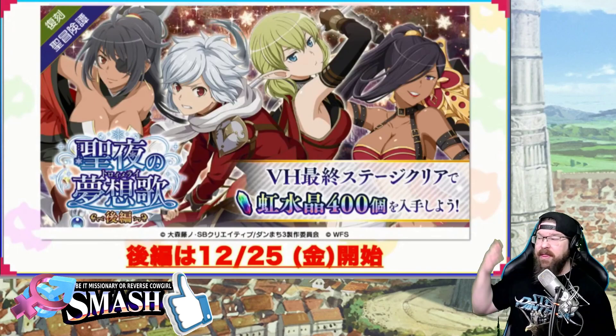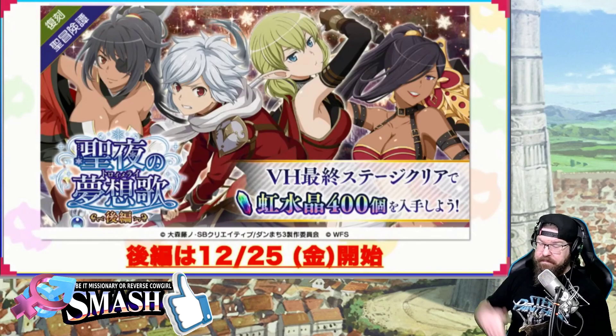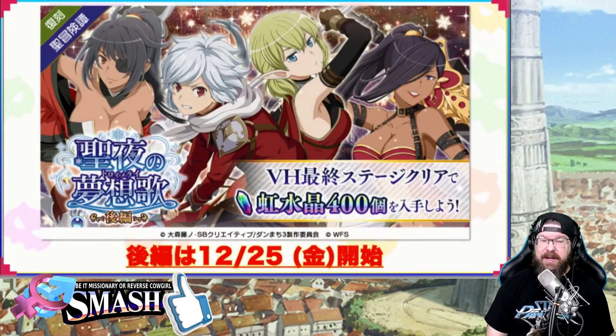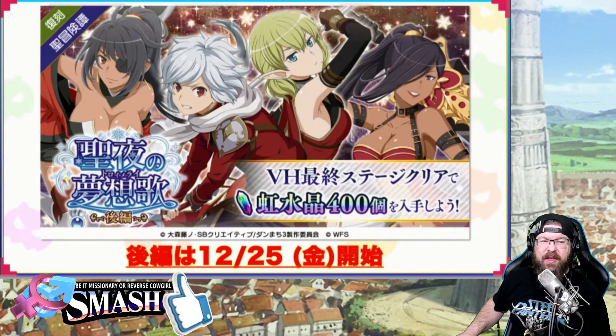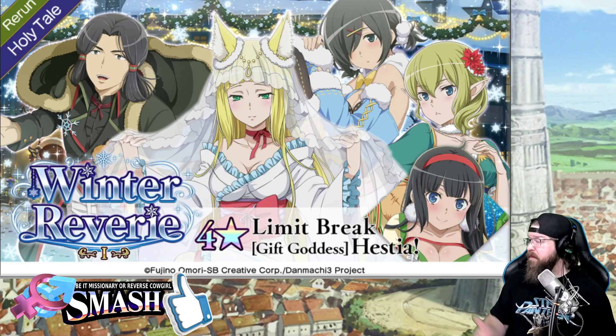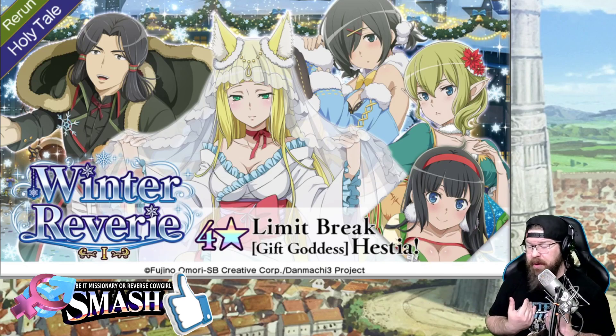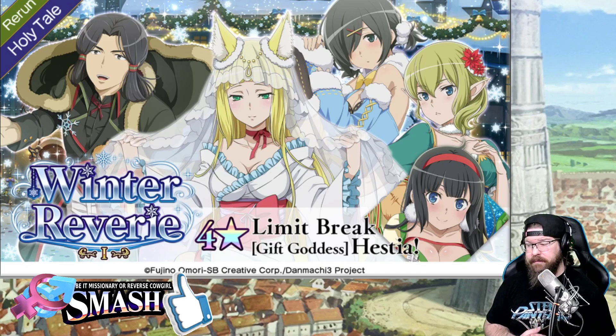We're also getting a rerun of this banner. That Ryu is actually still pretty useful. This Aisha got a pretty decent rebalance and she's very useful — even to this day, still very good. At plus one I used her for the longest time. This will be dropping on the 25th; I believe this is actually dropping tomorrow. So start gathering up some Iris, y'all. I know I'm super Iris poor right now — I went hard on these current banners.